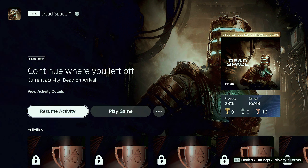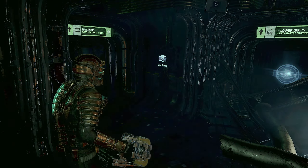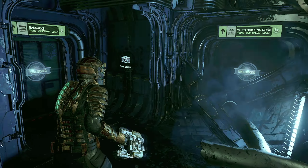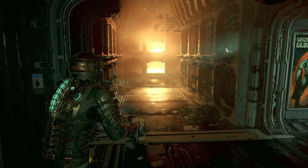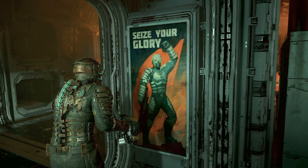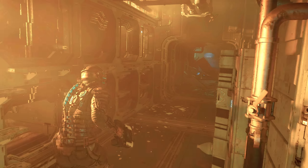Welcome back to another episode of Dead Space. Today we are going to be doing Chapter 9. If you've liked this series so far then please hit the like button, leave a comment as well. If you're new to the channel and you're watching this, then please remember to hit the sub button. Without further ado, let's crack on. Welcome back to Chapter 9 - this is the very start of it. We just killed the Leviathan thing again because it was on the comms, and now we're on the other ship which was coming to rescue us.